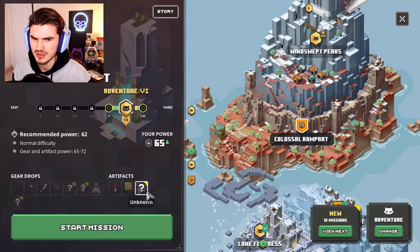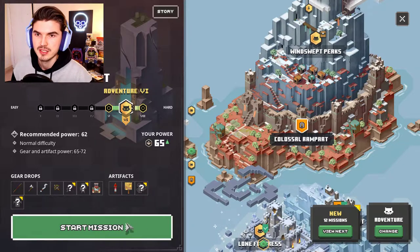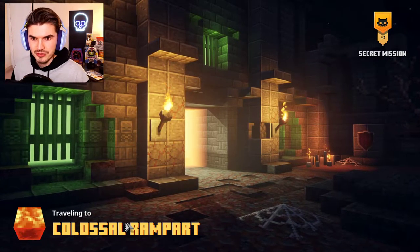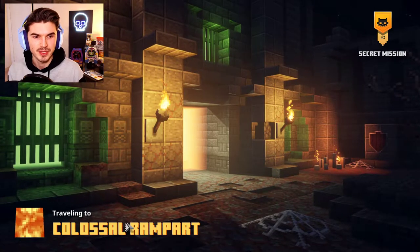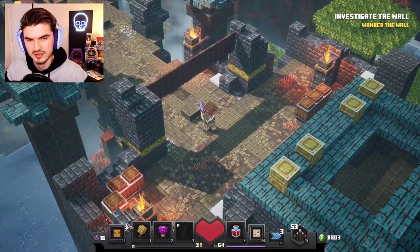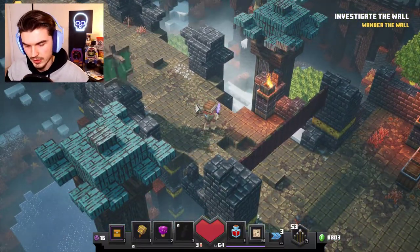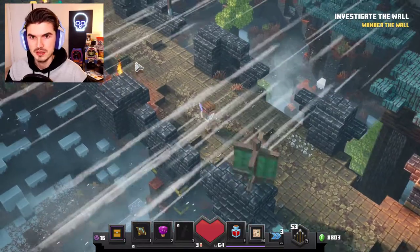It looks like there are some really interesting secret items — actually two items here that we could find, including an artifact. The secret mission loading screens are always the same: always this dungeon-looking entryway with a random pyramid-looking spiderweb in the forefront. This might end up being two parts depending on how long this secret area is. I definitely recommend wearing your climbing gear through this place. We also got the updraft tome, which launches enemies into the air, stunning and damaging them — seems pretty cool. I don't know if I like it more than our bees though. Our bees are always amazing to have.